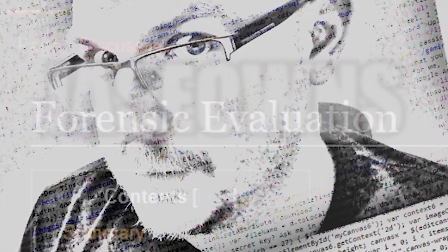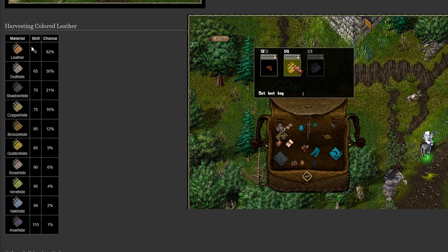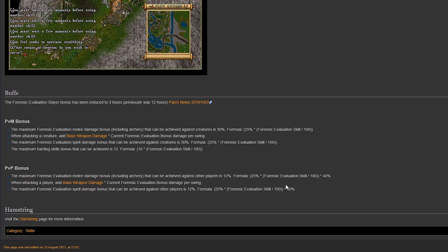Why Forensic Evaluation? On UO Outlands, you actually get a bonus when you use this skill, and it's also used for skinning. As you gain skill, you have a chance of getting the Fancy Leather. The type of skinning knife you use increases that chance for the bonus materials. For PvP and PvM, it increases damage. Take a look at the wiki if you want to learn more.